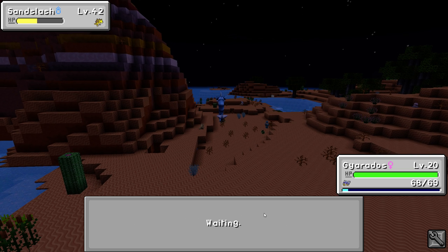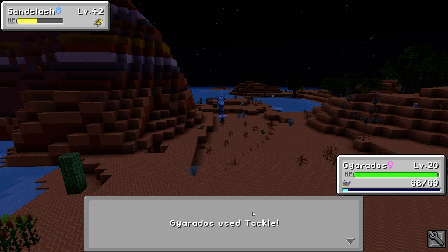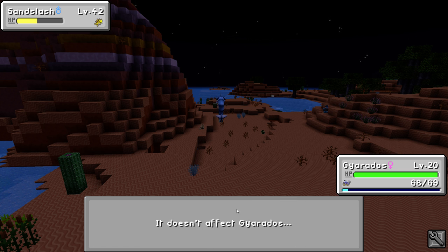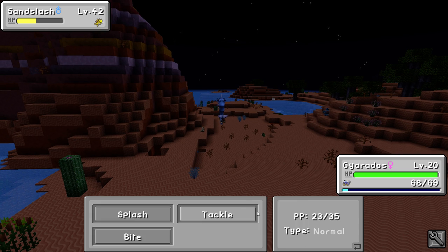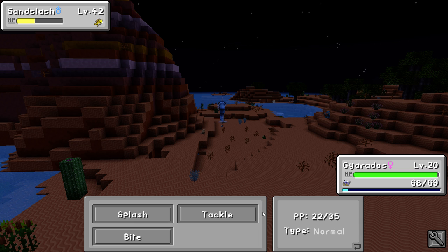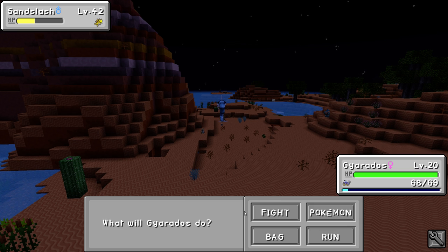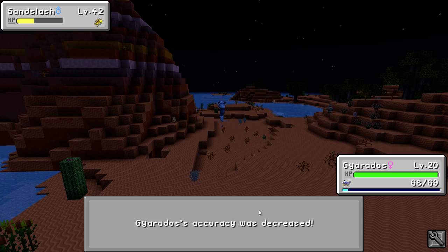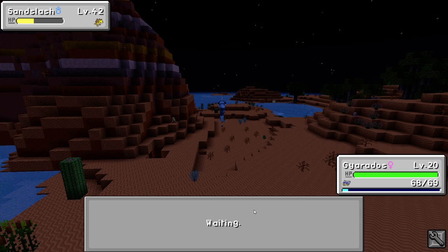He knocked out my Vaporeon! I'm gonna knock him out - I don't want to waste a Pokeball on him. Oh, and there's a Gullet over there. I don't know if I have enough moves for this. It's barely taking it down, like maybe three pixels of an attack. And he's avoiding the attacks. Oh no - he had defense curl and sand attack, that's why. So he's just making me miss and miss and miss.